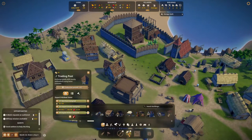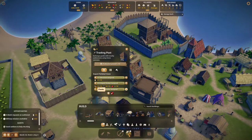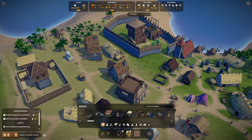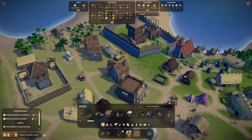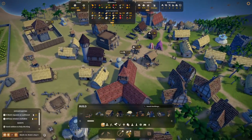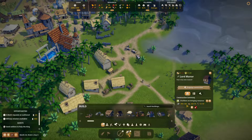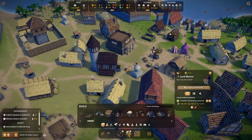I stopped the trading post - we're not exporting anything, we're at capacity for importing planks and tools. We're currently sitting at 196 tools, and remember we're making our own tools as well. As you can see, the stone went down quite a lot because we exported quite a lot - this building is taking 261 stones.